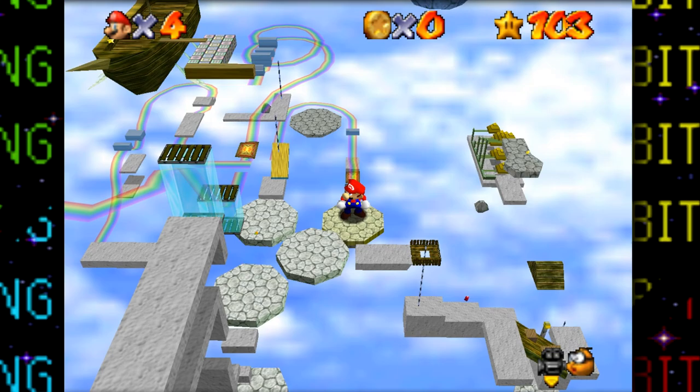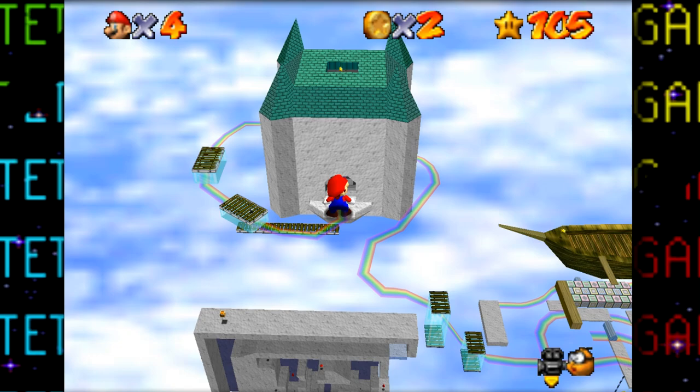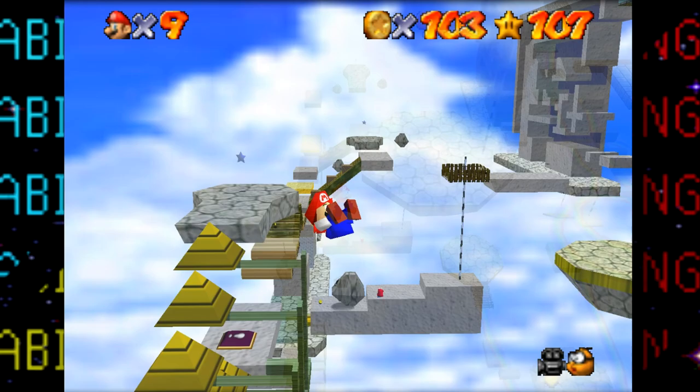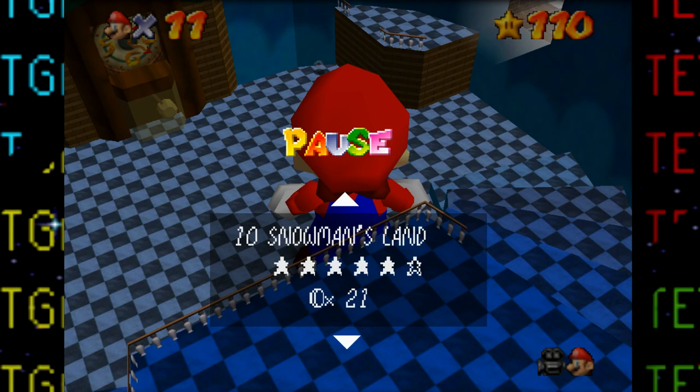Finally on to my least favorite course: Rainbow Ride. With Mario's ability to jump far at this size, pretty much all the stars are easy to get — provided you don't miss a jump and fall. Honestly this course isn't so bad if you don't have to ride the magic carpets around. The only tricky part was getting 100 coins since it required traversing most of the stage and resulted in quite a few missed jumps, but with some patience it's doable. Rainbow Ride is completed.